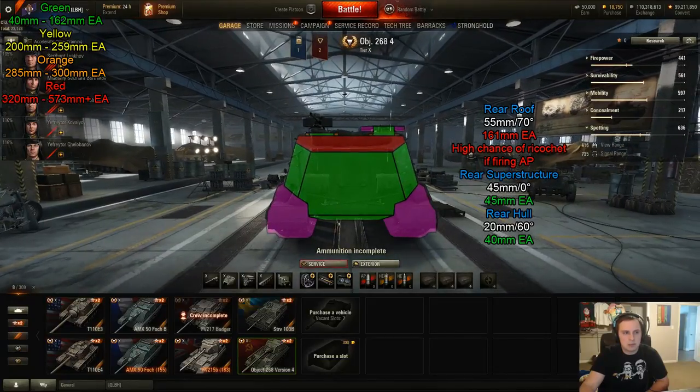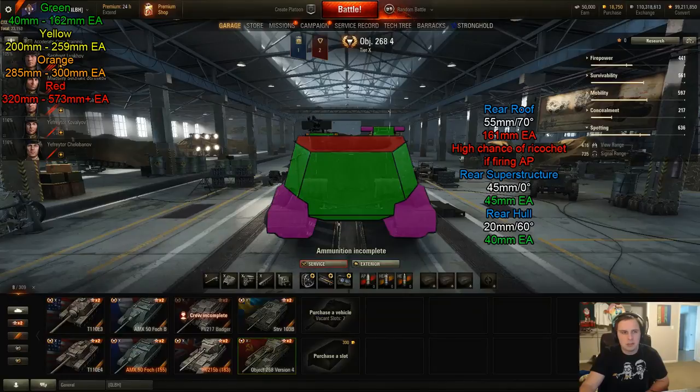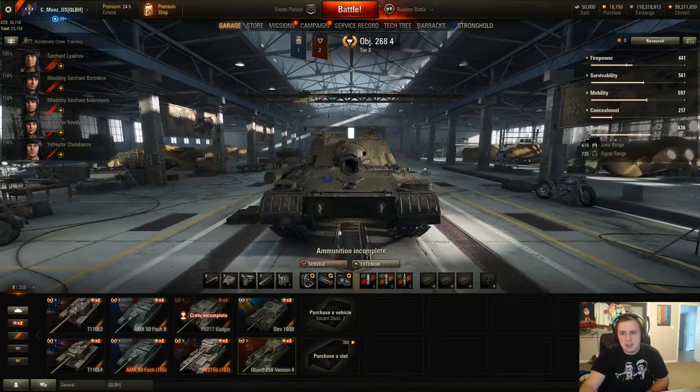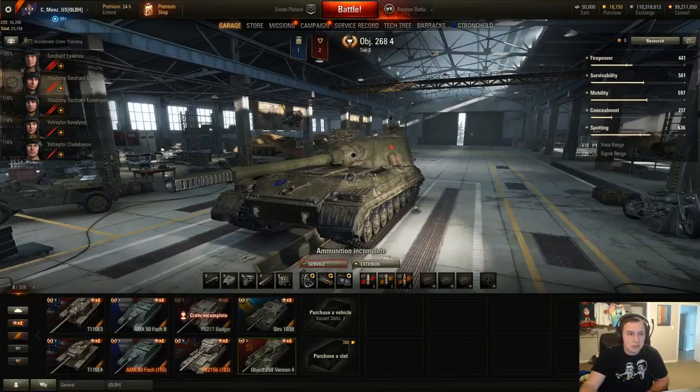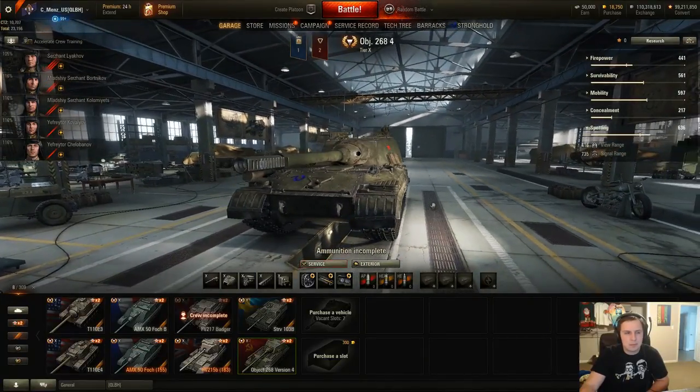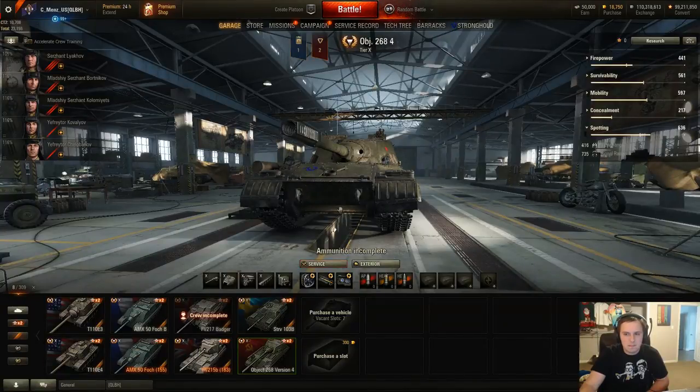Moving to the rear of the Object 268 Version 4 — it's fairly weak from the back. However, don't hit the rear roof since it's only 55 millimeters, so most shells can't overmatch it; you'll ricochet with AP and APCR. At 161 millimeters effective, HEAT can still go through unless you're very close. Otherwise, just shoot the back of the tank — it's really weak, including the back of the cupola and the angled bits. Just avoid the rear roof.